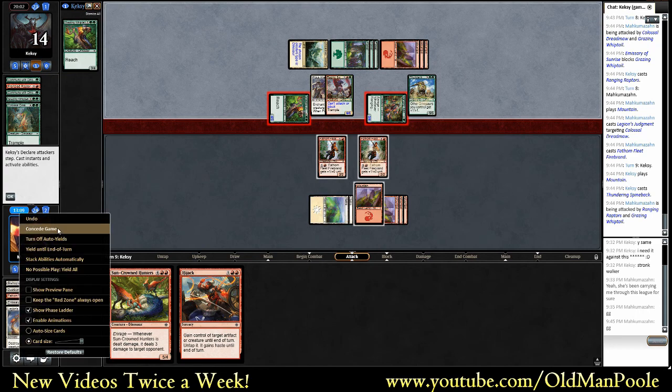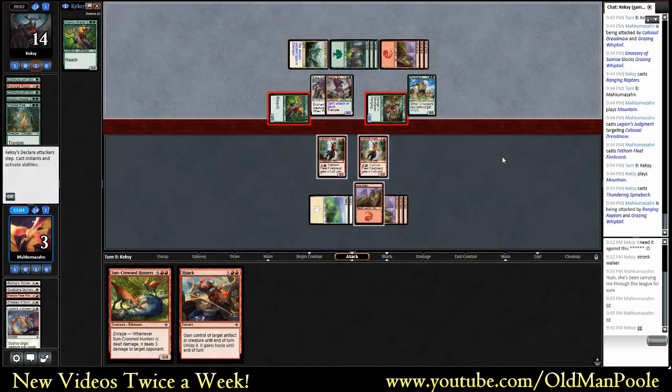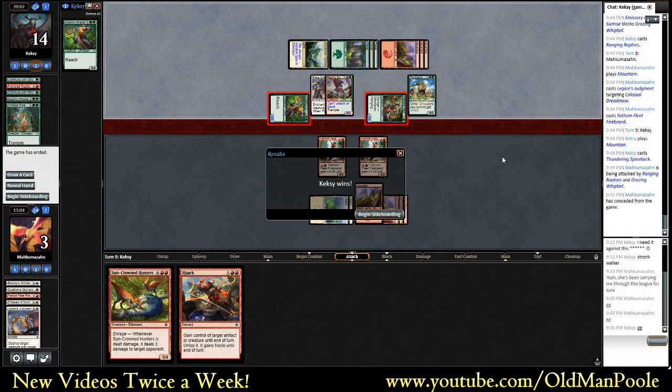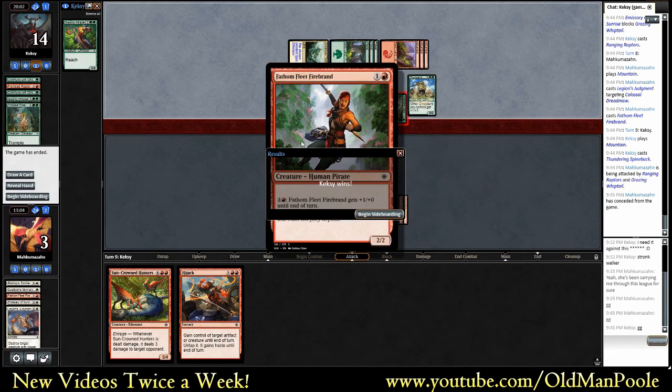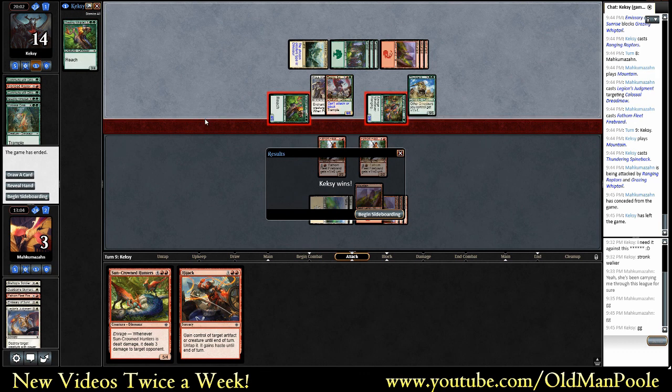That turn was pretty significant and I think a difficult puzzle to solve. I think we needed to have him not block us. Maybe we should have played more defensively. Definitely let me know what you guys thought there, because I'm not confident that was the right play and I could see other arguments.